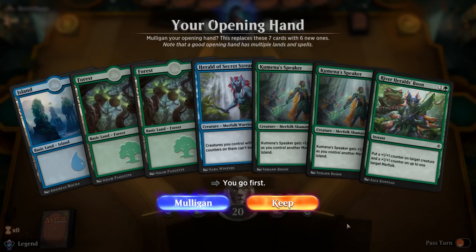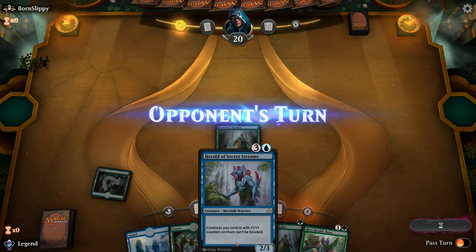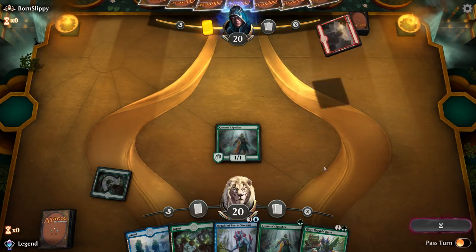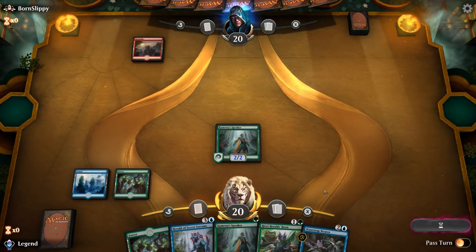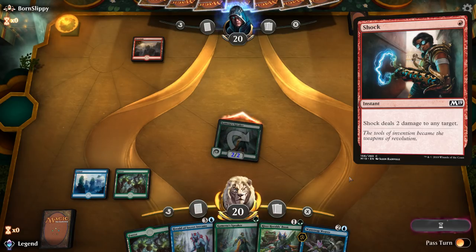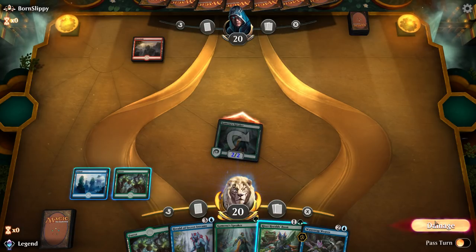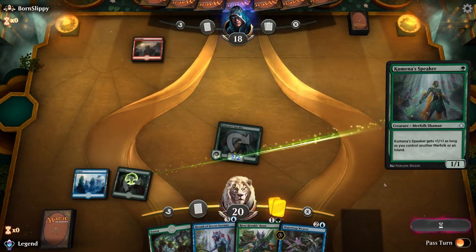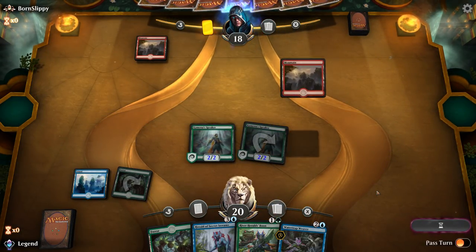We're playing a game with Jungle Secrets version one — the hand seems totally fine with double Kumena's Speaker to start. River Herald's Boon synergizes nicely with Herald of Secret Streams, so we've got a nice opener. We're up against a red deck. Let's play our Island, attack for two, and keep up the Boon in case they try to Shock our Kumena's Speaker. After damage we'll play the second copy. Opponent's considering a removal spell — if they do, we can Boon to save our creature. They decide not to.